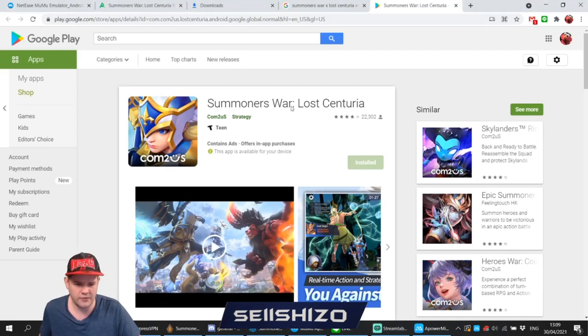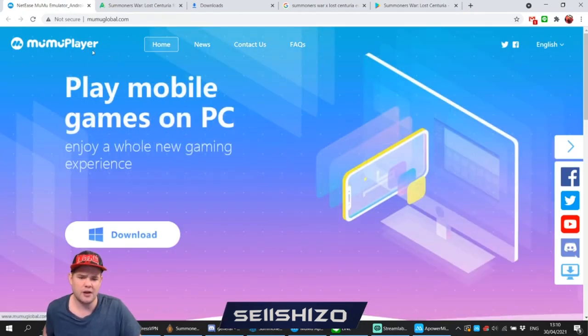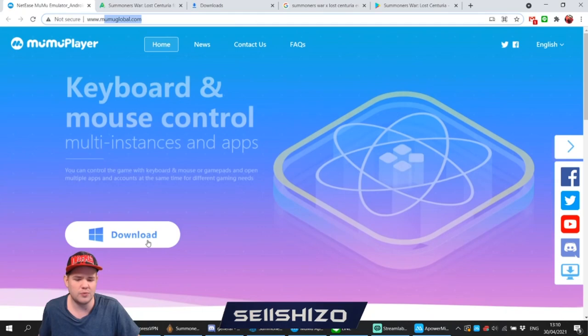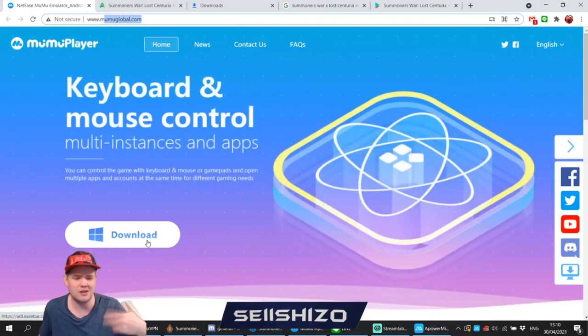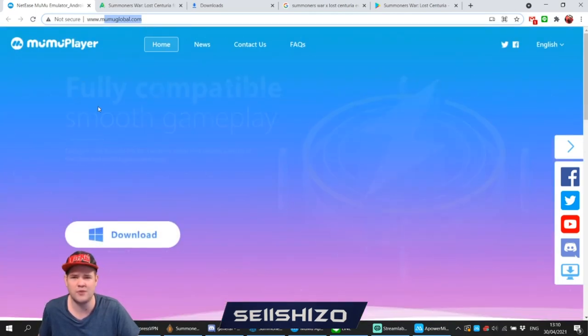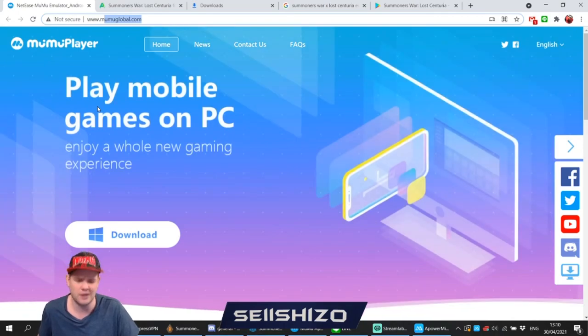To get this working on emulator, you could play on BlueStacks or Nox — those are pretty common emulators — but Nox is pretty laggy even with the visualization optimizer on, and BlueStacks can also be pretty laggy. The one I use is neither of those. It's a newer emulator called MuMu Player. I'll put all the links in the description. You go to mumuglobal.com, download, install — it's very smooth, pretty much feels like playing on your phone.